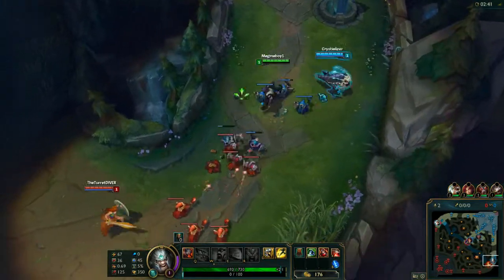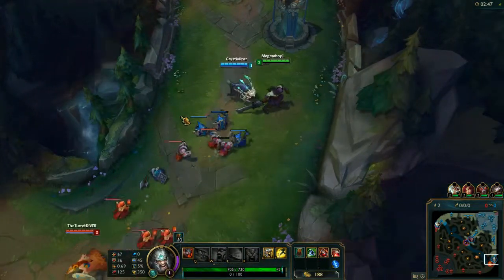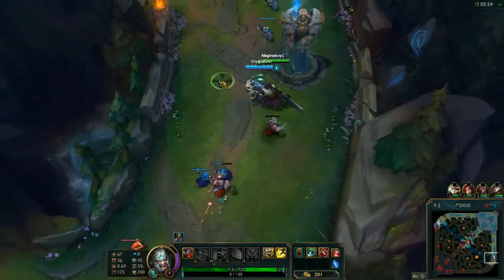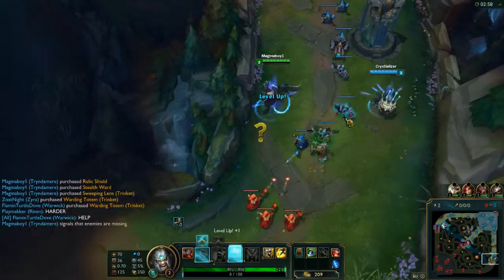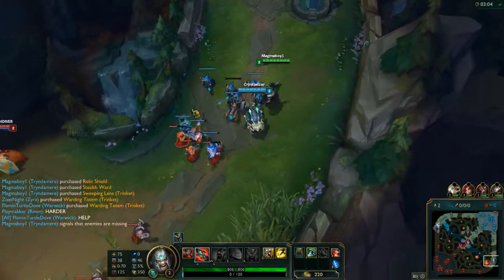This wave has the cannon minion, so I shouldn't try to get any other minions with the Spoils of War until I can secure the cannon minion. I'm going to call MIA because it's always good to let your team know, just in case.